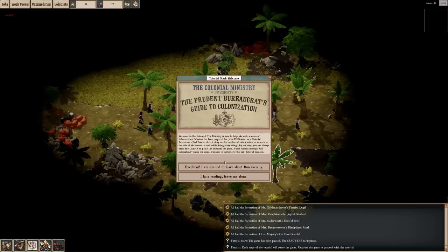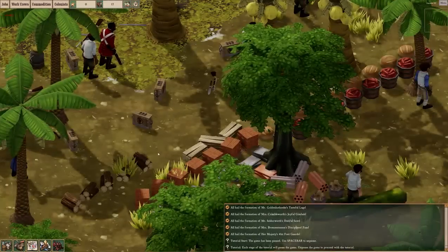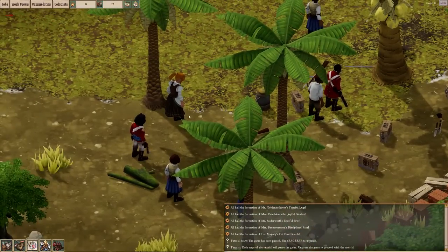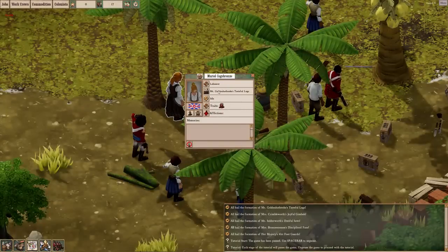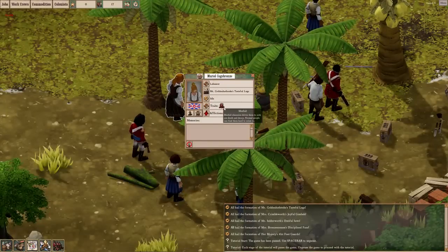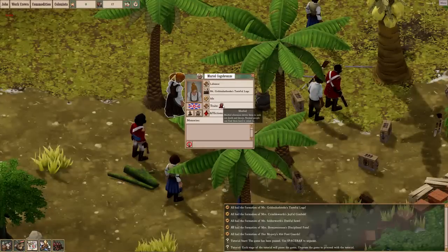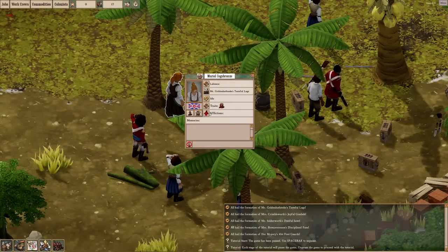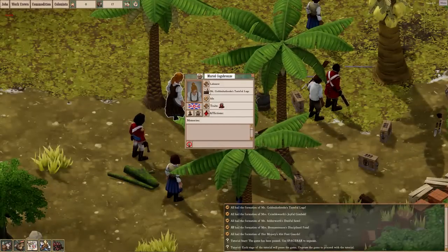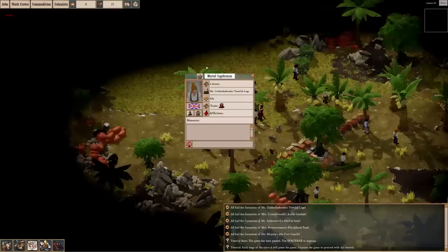It'll run you through a little bit of a tutorial, and I am gonna show you the tutorial. You get a bunch of these people. You click on one and it tells you their traits — like 'morbid obsession drives them to seek out death and decay, normal people can find them hard to relate to' — their afflictions and work group.